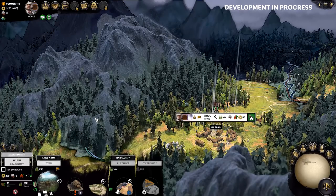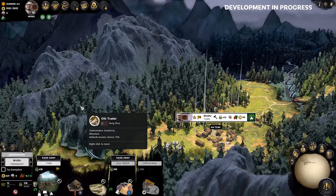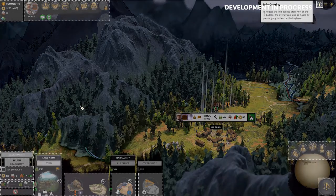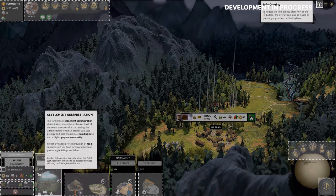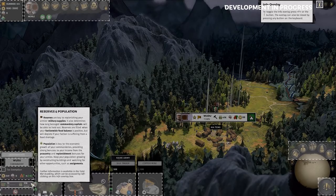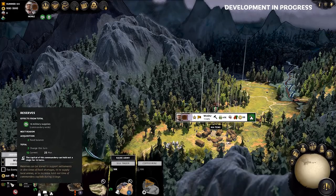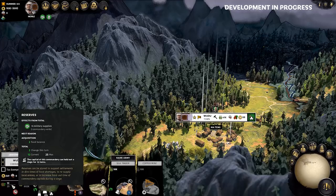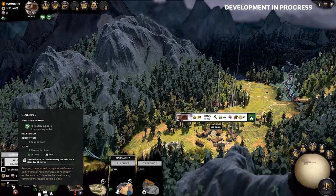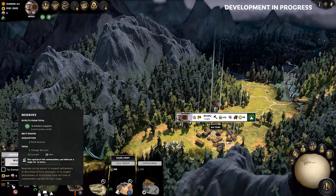If I open up my settlement panel, we can start some basic management within this commandery. If we look at the reserves and population panel, we can see the total amount of stored food reserves in this commandery, identifiable using the F1 info panel overlay. Reserves are filled by having a surplus of food or incoming supplies, and they define how quickly your army's military supplies replenish. In this case, I have a meagre plus 2 reserves, slowly filling my town, but zero surplus food on top of that for my people.